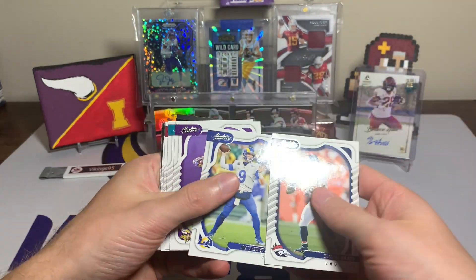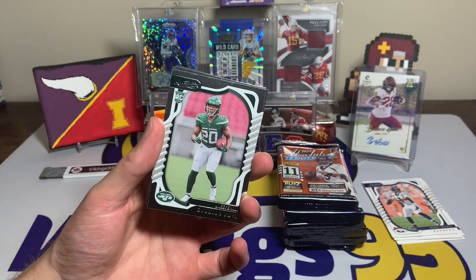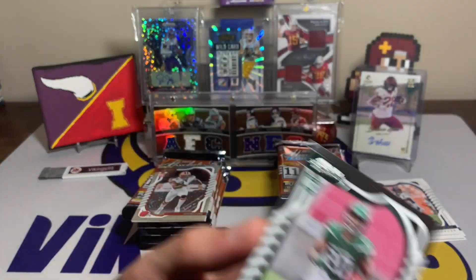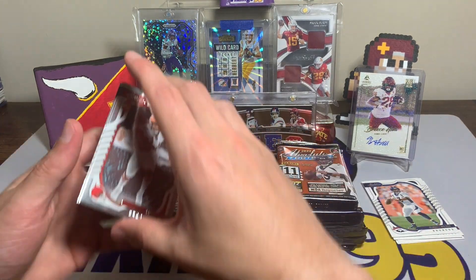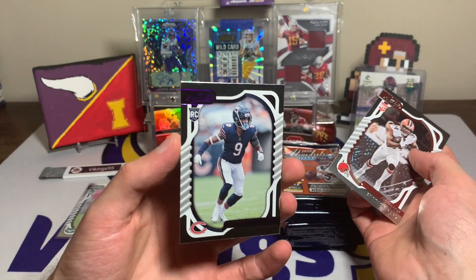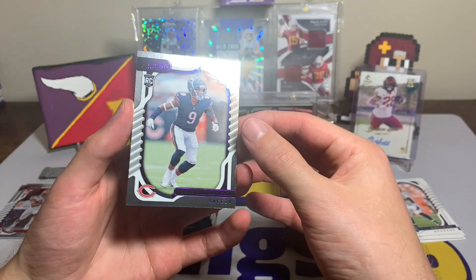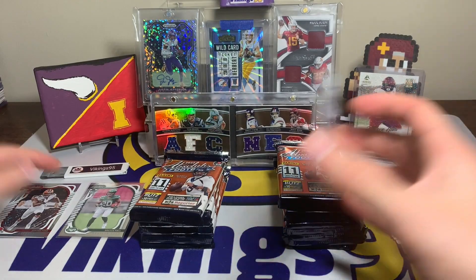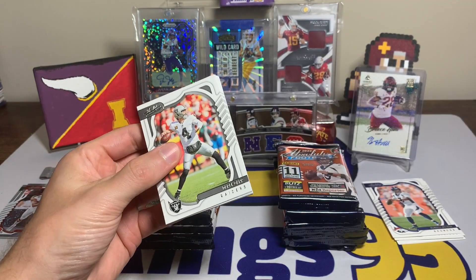Russell Wilson, Matthew Stafford, Dalvin Cook, Tyreek Hill, D-Hop, Aaron Rodgers, Micah Parsons. First rookie of the opening is a Breeze Hall — gotta be a good sign! We hit him in my other Absolute blaster box opening, love the Breeze Hall rookies. We also have a Drone Ford, a Sauce Gardner, and our first purple parallel is going to be Jaquan Brisker for the Bears. It's actually semi-noticeable with the upper left and the name being in purple.